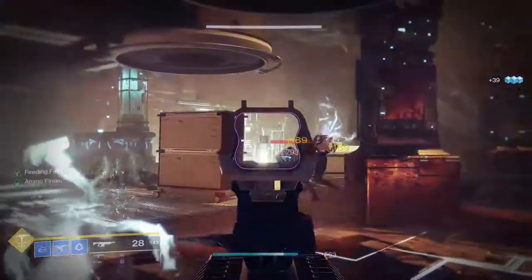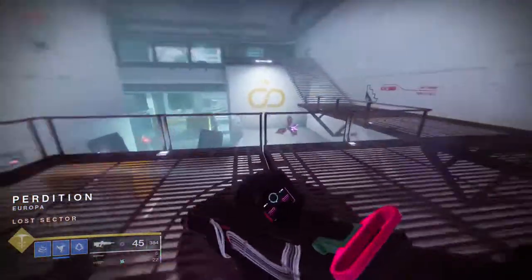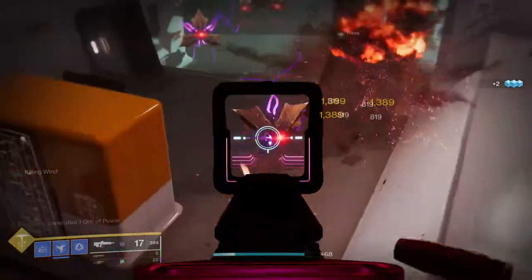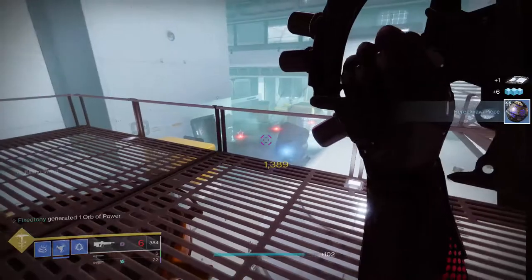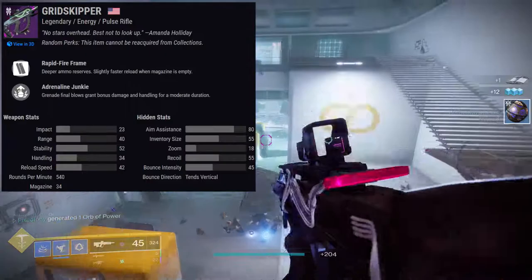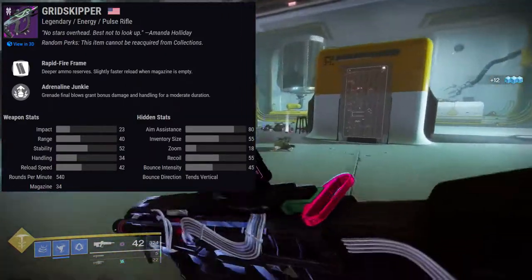Next one is going to be Grid Skipper, which is probably my favorite gun in the season right now — aside from the special weapons. Grid Skipper is a Legendary Energy pulse rifle in the Rapid Fire frame family, and it is a 540. The perks on it are pretty interesting. First and foremost: Tunnel Vision — reloading after defeating a target greatly increases target acquisition and aim down sight speed for a short duration.